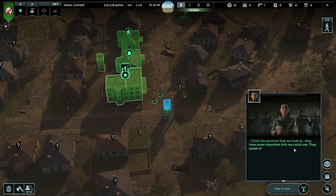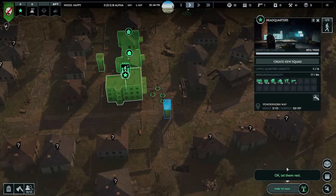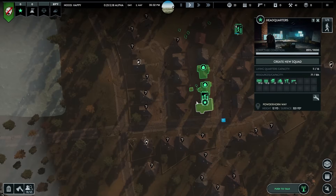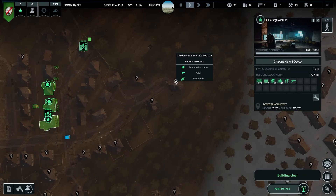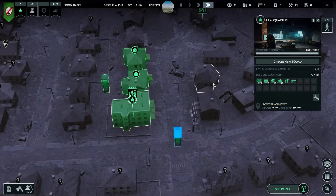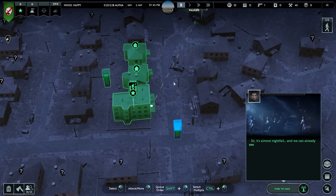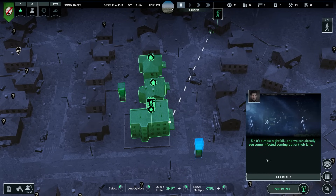The survivors we took in have some important info. They speak of various kinds of infected animals they encountered and other groups of survivors, but they've lost people recently. It'll take some time for them to integrate - find some jobs and shelter for them. Let them rest. We have ammo - I'm assuming there are gun stores in the area or you find it scavenging. There's a gun store building. That second tower didn't get built. Get home, get ready.